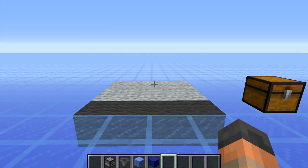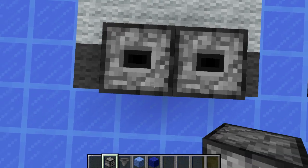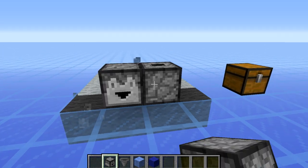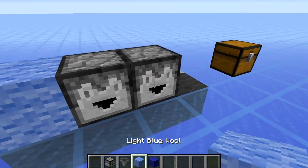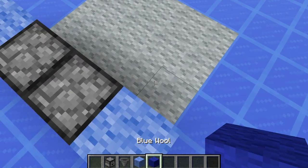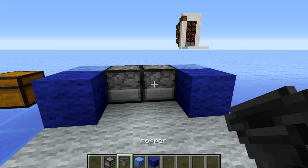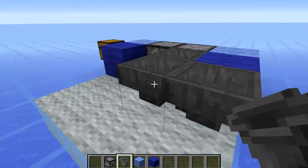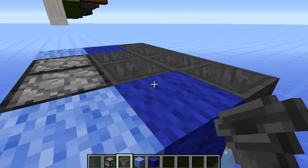The first layer is really simple to build. Start by placing down your droppers at the front facing upwards. On either side put your decorational blocks, and behind those are more functional blocks — these can be any type. Then place hoppers facing into the dropper in front, going round to the side, and do that on either side. That is the first layer done.